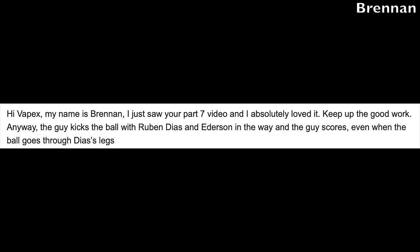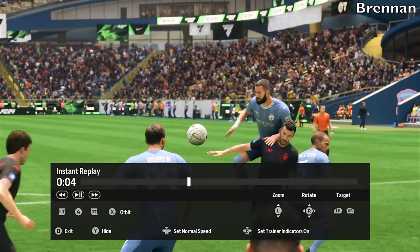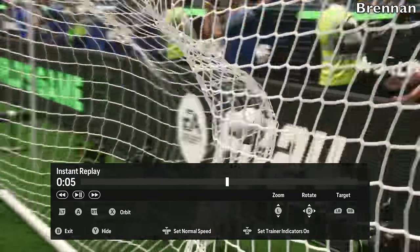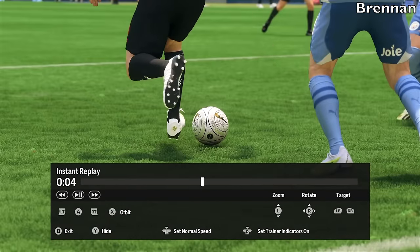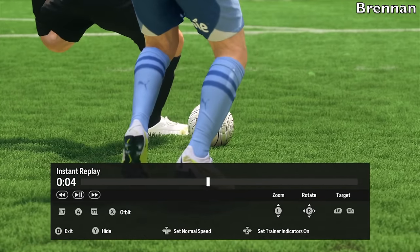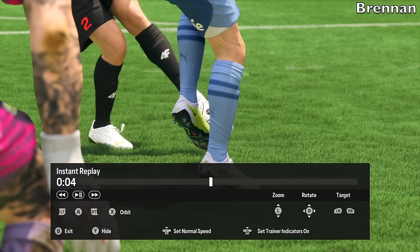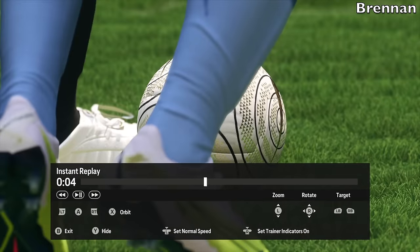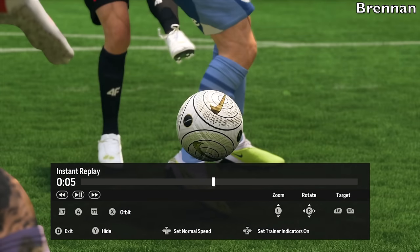This video comes from Brennan, who loved part seven. In the clip, a guy kicks the ball with Ruben Diaz and Ederson in the way and still scores — the ball literally goes through Diaz's legs. Starting from a corner kick, there's a scramble in the box, the ball falls to number two who turns and shoots, and it goes right past Diaz's legs. In real life the ball would have been blocked, but in FC24 anything is possible. Two feet and two legs in the way, and the ball still goes straight through like they're not even there. When EA wants the opponent to score, there's nothing you can do about it.